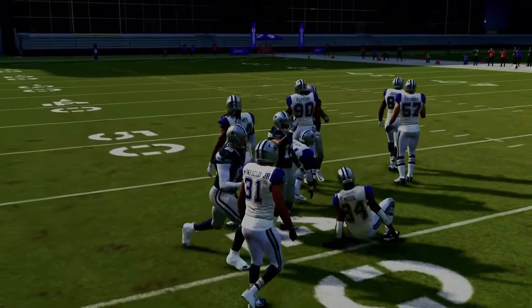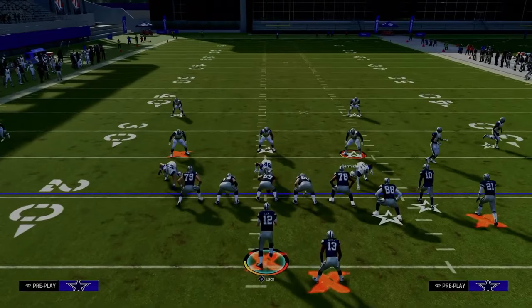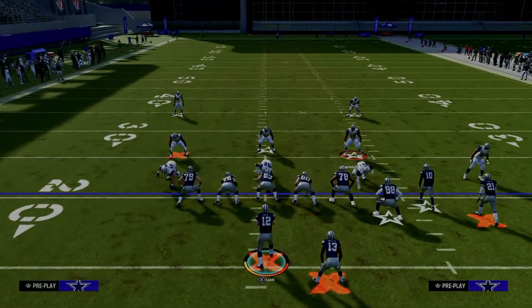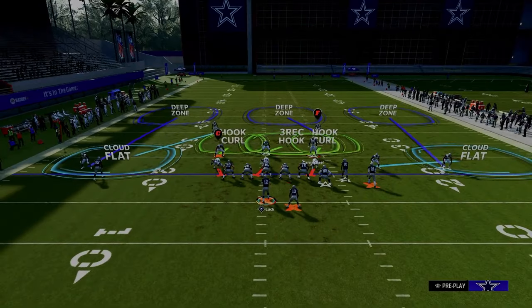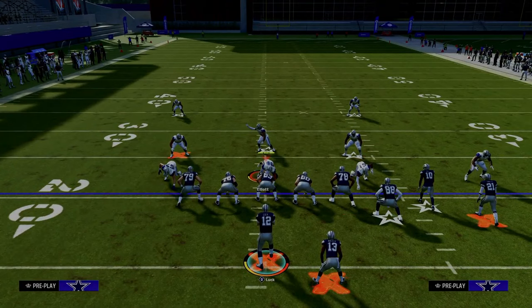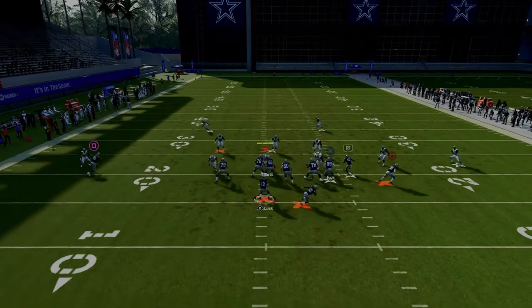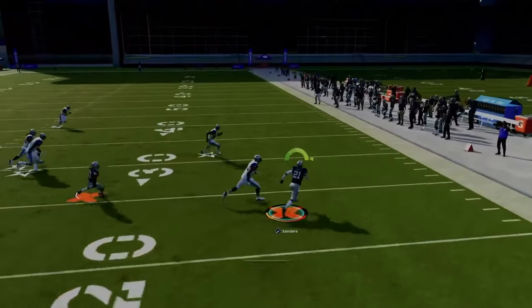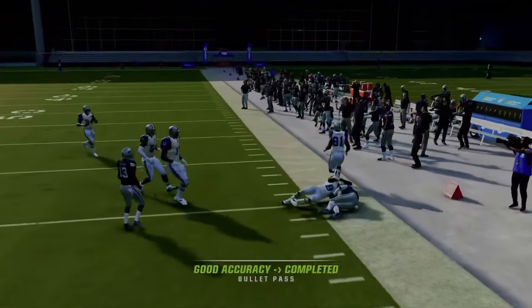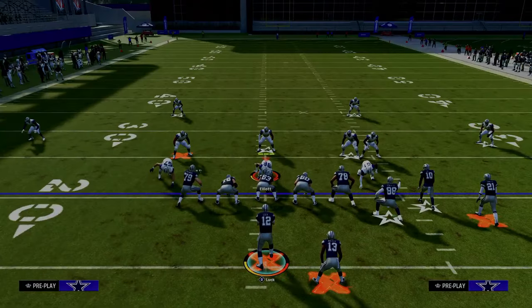Against a baseline cover three drop with a cloud flat on the outside — something people do to stop the double corner concept — the quick throw wheel route often gets open, and the RAC catch animations are so good this year that you can get nice yardage against that defense.